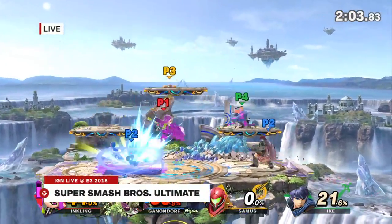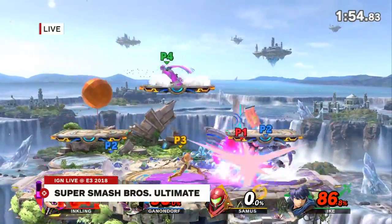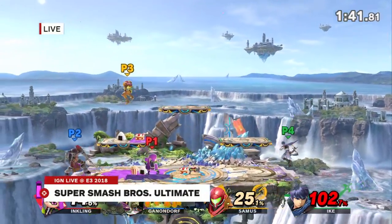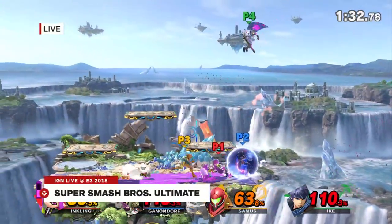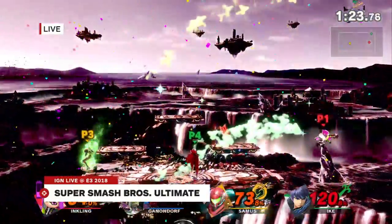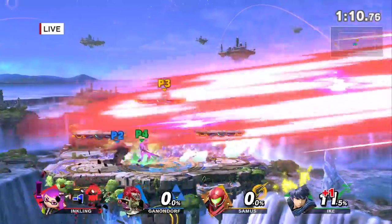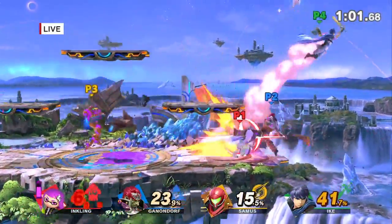You can see the Inklings character there with different outfits, and the Splat Roller. I liked the new stages from Breath of the Wild — Great Plateau Tower is in there. You can see everything happening in the background. Sometimes the old man actually flies around in the background — that's randomized. The environment is destructible, and the tower actually rebuilds itself back into the game. Ganondorf is using the giant sword, and they even have some slow-motion finishing moves if you get a certain kind of KO.